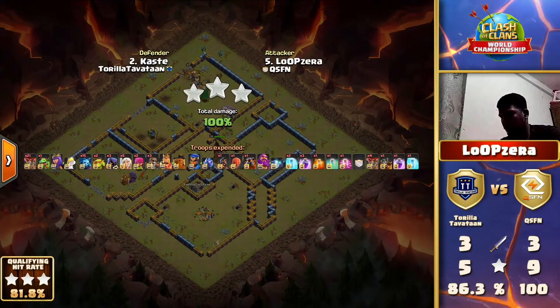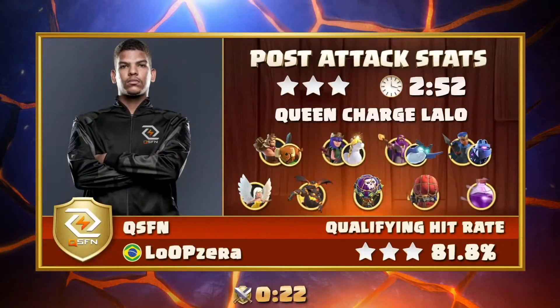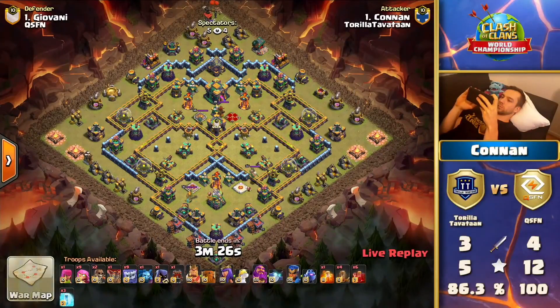On ring bases this earthquake can actually really make sense because you hit the tunnel way earlier with the log launcher. But yeah, Loop Zero - incredible attack. In the past, Loop Zero has done insane work in community leagues and everything like that - he was one of the big carries for QSFN to get to this stage of the Clash World Championship. A really strong attacker, and showcasing that again. Now we're getting back to Thora Tavatan to see what they're coming up with next.